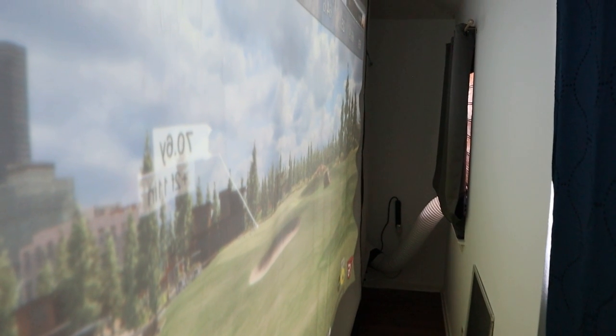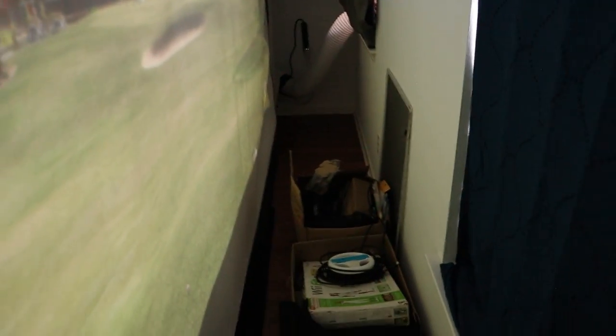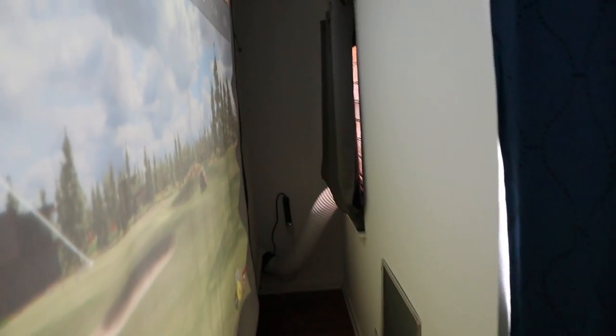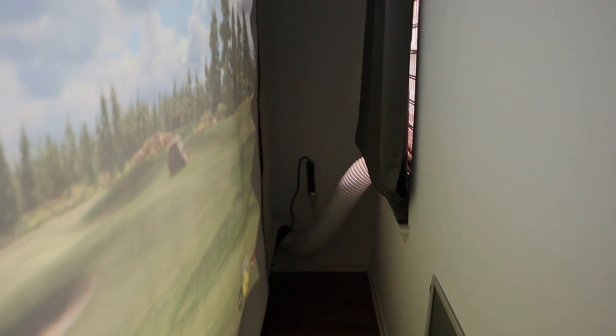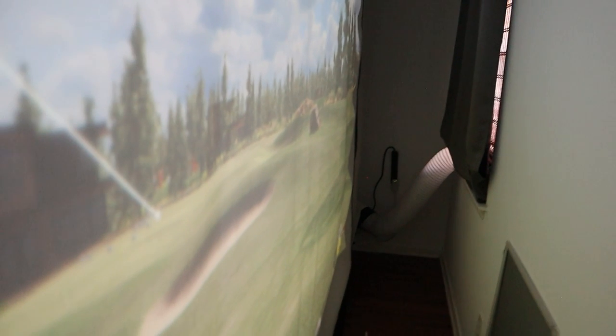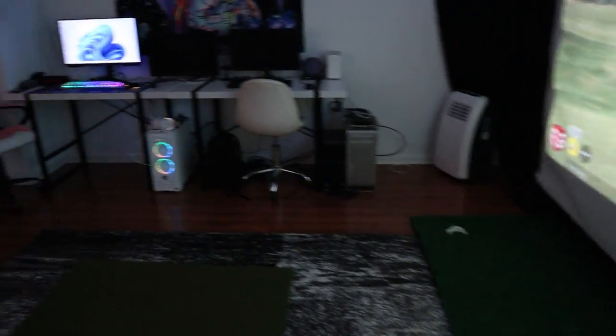I bungeed the corners for a tighter pull. I left enough space behind the screen to access the windows — my AC unit exhaust is hooked up back there. At the bottom I laid some fabric under the impact screen so that if someone blades a shot and it goes underneath, it catches the ball rather than hitting the wall directly.